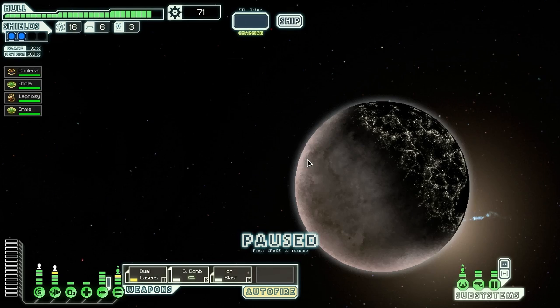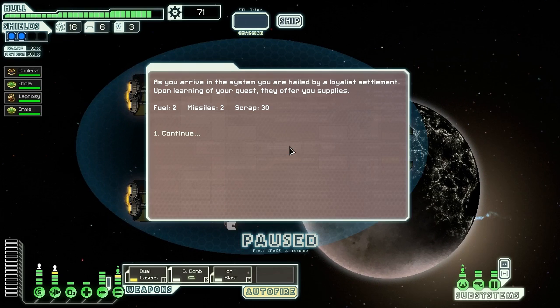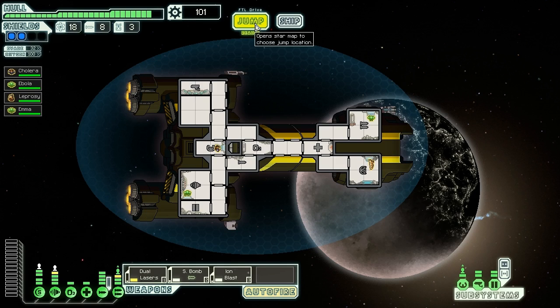We want to go to that store to sell our anti-personnel drone and possibly buy some more good stuff. As we arrive in the system, we are hailed by a loyalist settlement. Upon learning of our quest, they offer us supplies: two fuel, two missiles, and thirty scrap. Not bad at all.